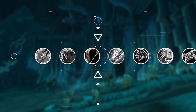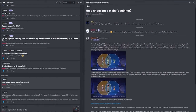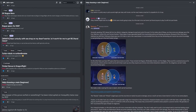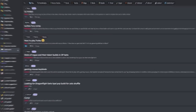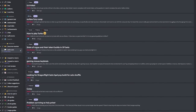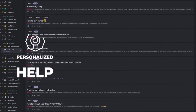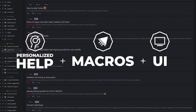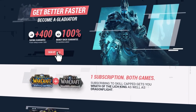This, of course, assumes you've already selected a main, which is a daunting task for any player new to the game. Our community has asked us how to choose their main in our revamped Ask a Pro section that utilizes the brand new Discord forums feature. Skill-capped members gain access to create threads and ask any PvP question to our team of pro players, including personalized help with macros and UI setup. We've added a new course at skill-capped.com that shows you how to pick your main for Wrath PvP.